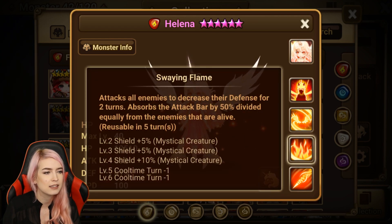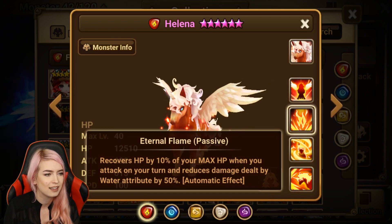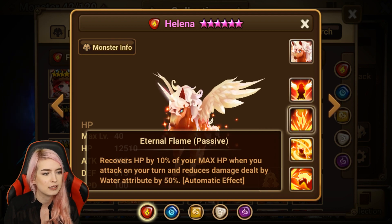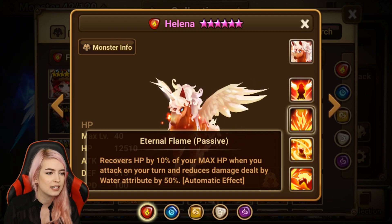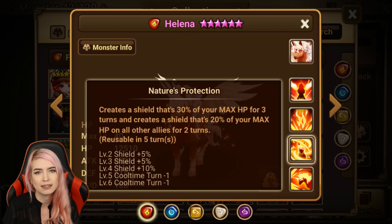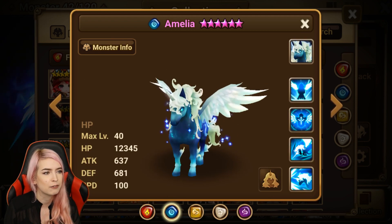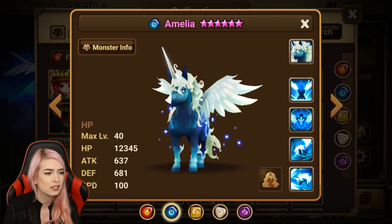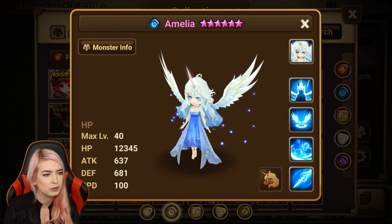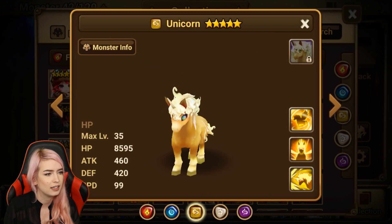With her second skill she attacks all enemies, decreases their defense for two turns, absorbs the attack bar by 50% divided equally, and has a chance to stun on the first skill. Her passive recovers HP by 10% of your max HP when you attack on your turn, and reduces damage dealt by water by 50%. I feel like she doesn't do much apart from just being a support unit to take hits from water. Other units like Amelia are far superior — she'll give you immunity every turn in her passive.